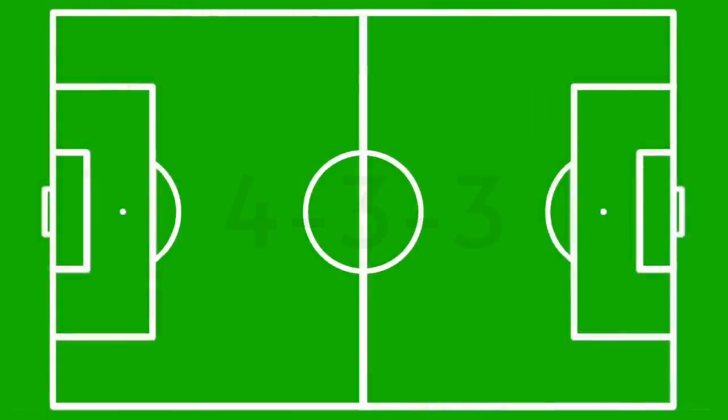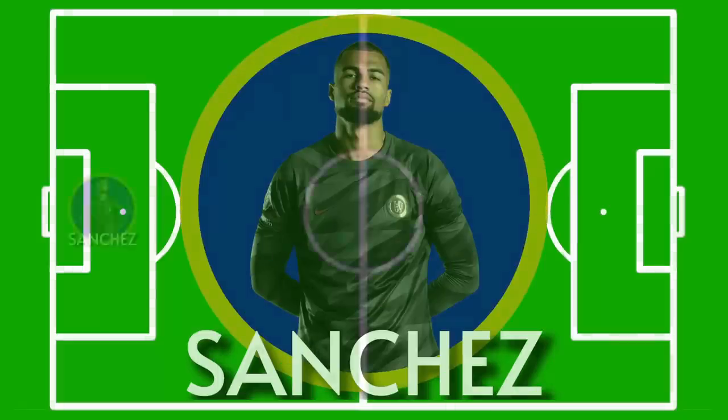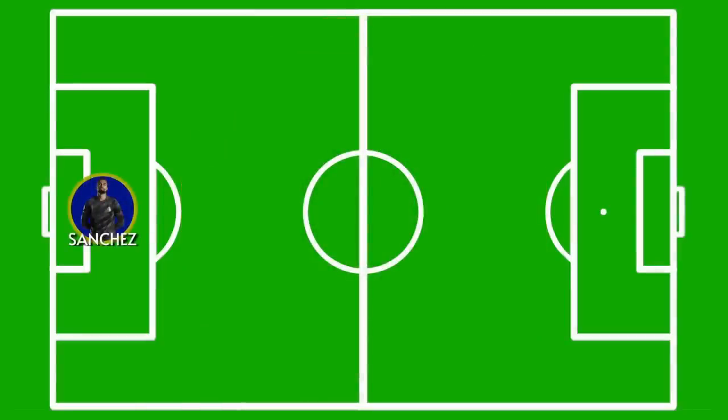Let's start with the formation. We know it's going to be 4-3-3 again. We still have some key absentees, so I'd expect the line-up to be mostly unchanged from the game against Fulham, but there are a few tweaks that can and might be made. First up in goal, Robert Sanchez — he is proving to be such a great bit of business and a massive upgrade on Kepa. He now has the most amount of clean sheets in the league and will be looking to continue his bid for the Golden Glove in this one.